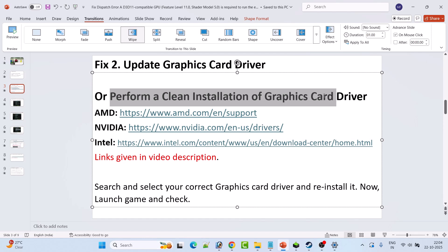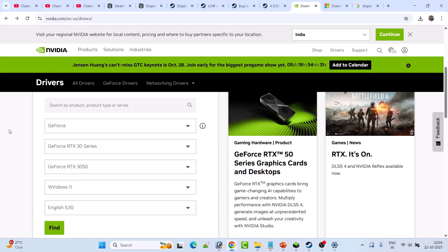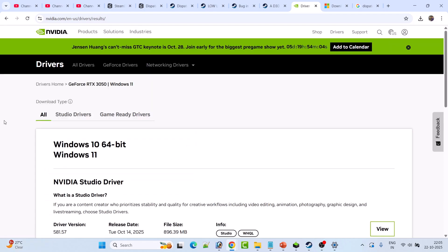If not, you need to perform a clean installation of the graphics card driver. If you have an AMD graphics card, go to the AMD website. If you have an NVIDIA graphics card, go to the NVIDIA website. If you have an Intel graphics card, go to the Intel website. Links are provided in the video description. On the NVIDIA website, enter your graphics card model and select your Windows operating system, then click Find.